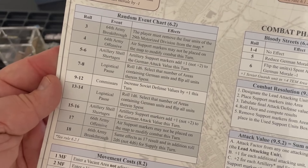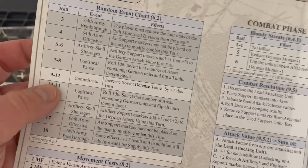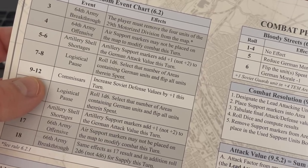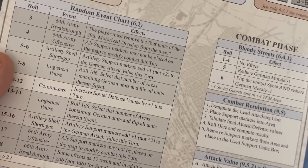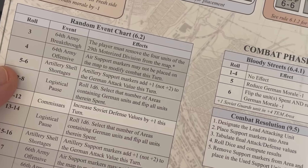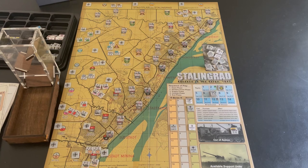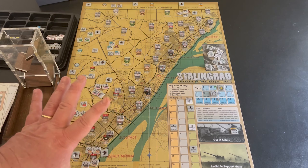There are random event charts — you roll every turn, and sometimes the Soviets get a plus one defensive value from commissars. Sometimes your artillery shells won't work well enough, so you have to factor all of that into your combat planning.